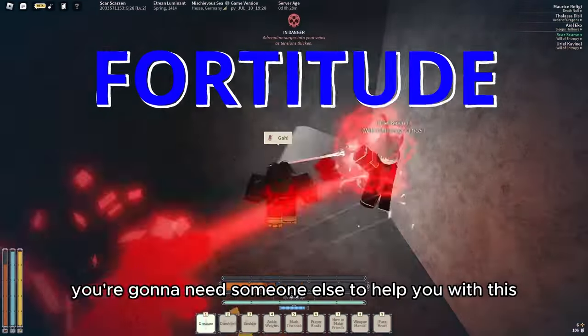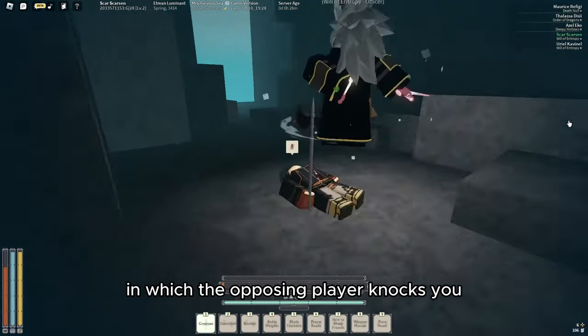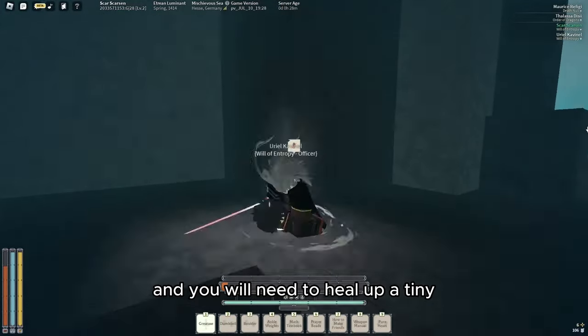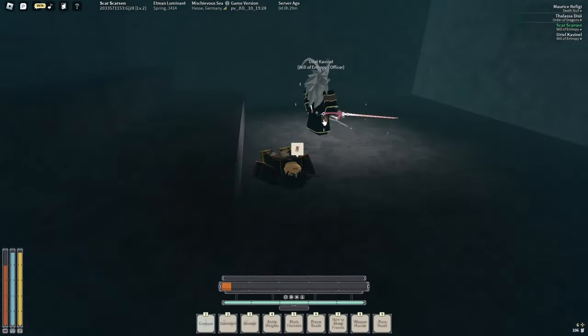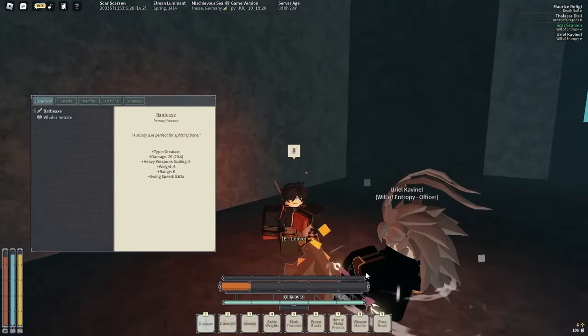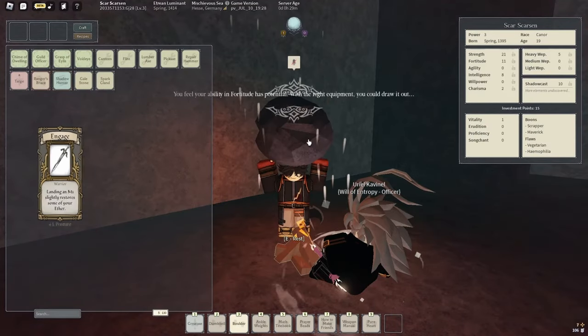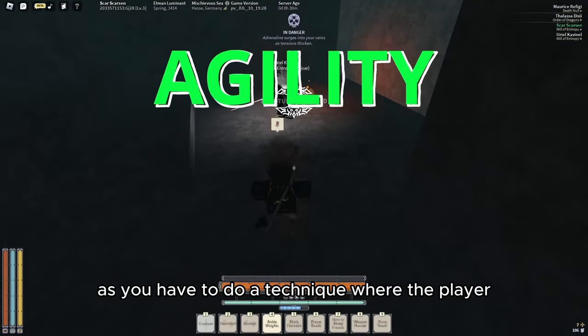For Fortitude you're gonna need someone else to help you with this. There is a bug where the opposing player knocks you and they keep spamming Exegren on you without actually killing you. You will need to heal up a tiny bit to use the boulder for this — and then watch: instant 42 points.